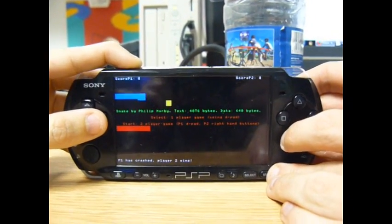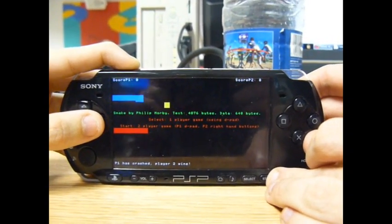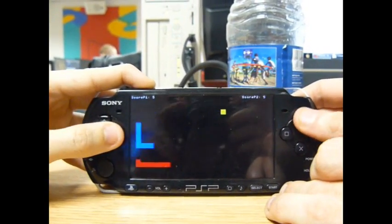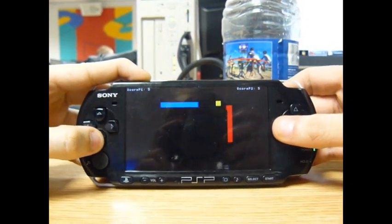This is a two-player Snake game made on the PSP in 4KB. Press start to begin. The blue one is the left player, the red one is the right player, and they have to collect the yellow fruit. They've got their own scores — left and right.